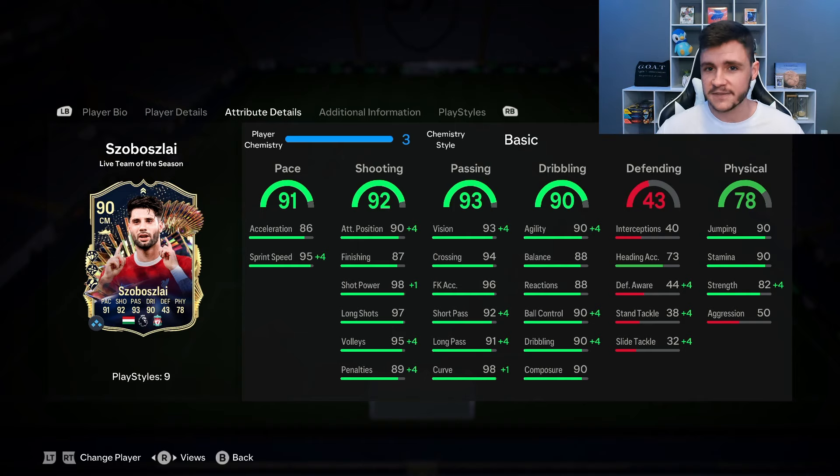It's going to be very interesting to test out in today's video. The 93 passing is another huge part to his game. Not only can he score a lot of goals, he can also create a lot of chances. 93 vision, 94 crossing, 92 short pass, and 91 long pass. I think with the way that the card is set up, he's probably best suited as a center attacking mid or a more advanced center mid in the 4-3-2-1 formation.